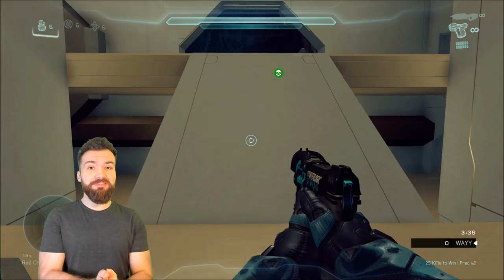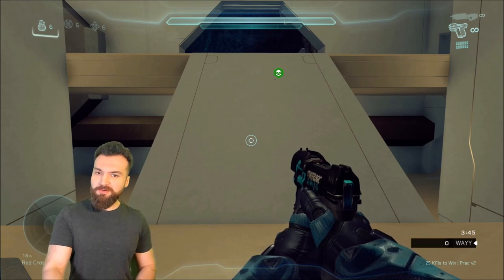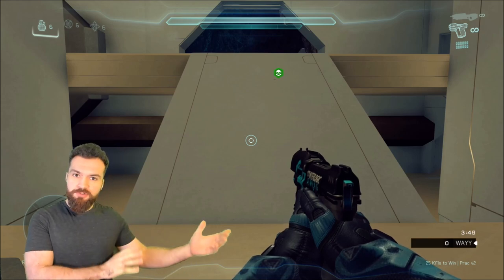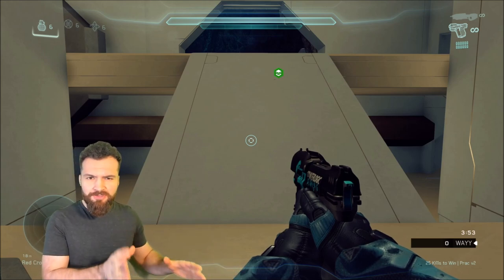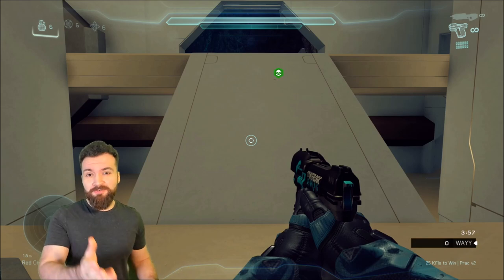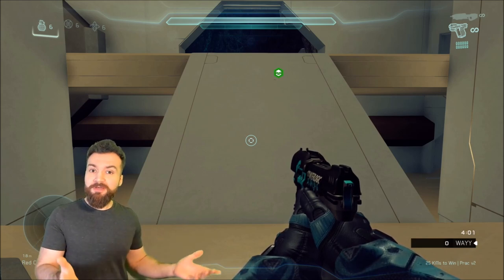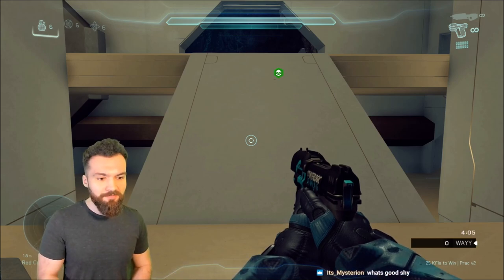Welcome to our next map breakdown — we are now on Fissure. The Forge maps don't have quite as many jumps as the other maps, so this should be a nice quick run-through. It's also symmetrical, so whatever we see on this side is 100% the same. I don't think there's any jumps exclusive to one side. If there are, sound off in the comments — let me know.